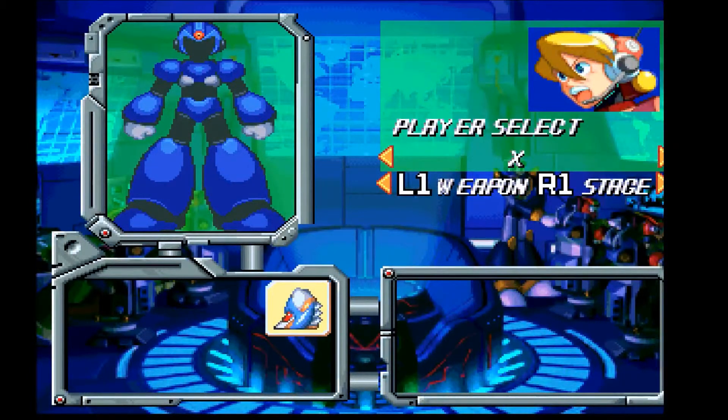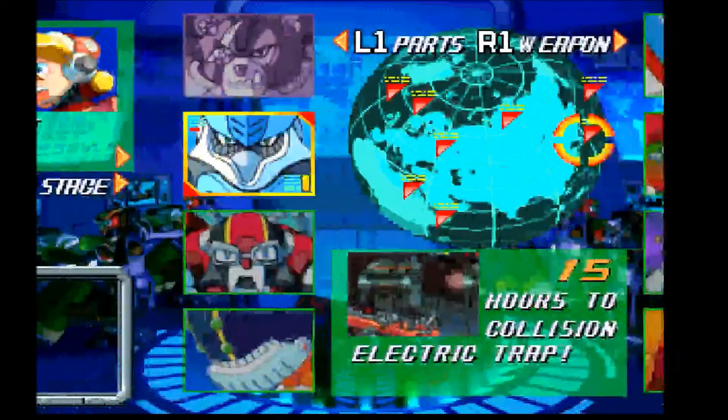You see on the lower left here, this is where it shows your armor pieces. As I said, there are two sets of armor — head, body, arm, and leg. And then underneath that, the second armor. On the lower right, you see the parts that you received. I don't have any yet, so I'll come back to that.